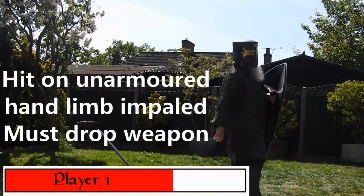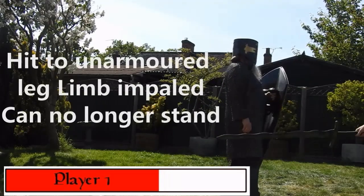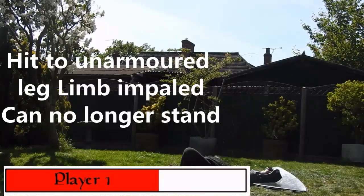For a leg not covered by heavy armour, drop to the ground safely and lose one global hit; the limb is useless until healing targets the impale specifically. For a torso hit to an area not covered by heavy armour, drop to the ground safely, lose all remaining global hits and begin your death count. Remember, just wearing armour is not enough - if a blow hits a location not covered by armour, react as if hit on an unarmoured location.